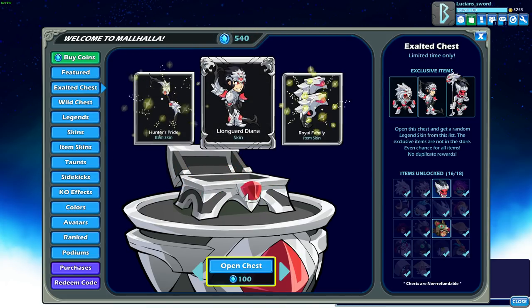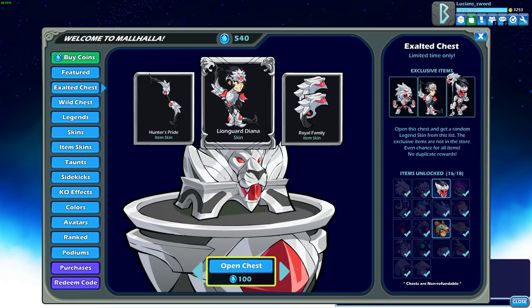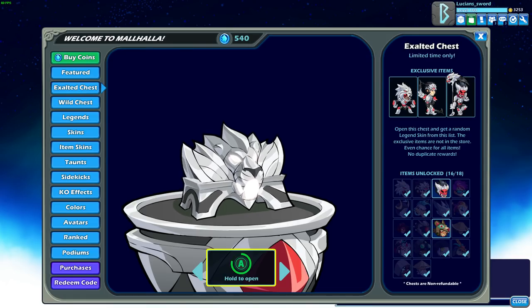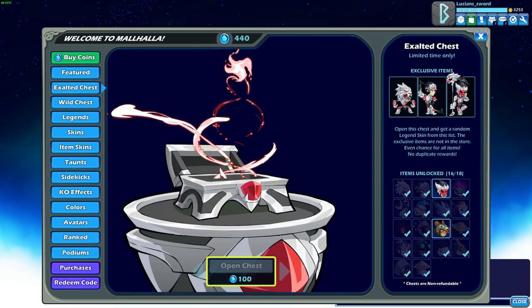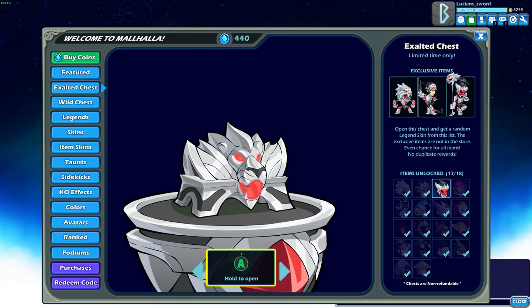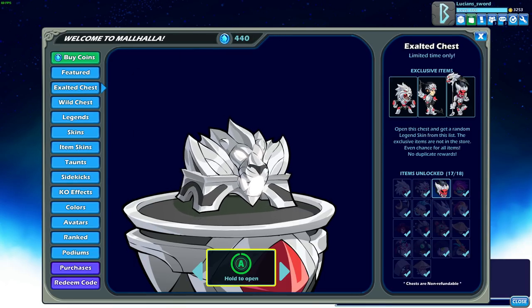And Lion Guard Diana — also very nice. Although the Royal Family Blasters are very similar looking to the Jade Blasters, I think they're called. The Jade Blasters actually look a little cooler in my opinion. Give me the Jiro skin. This skin is actually pretty cool. And last but not least, the Jiro skin.